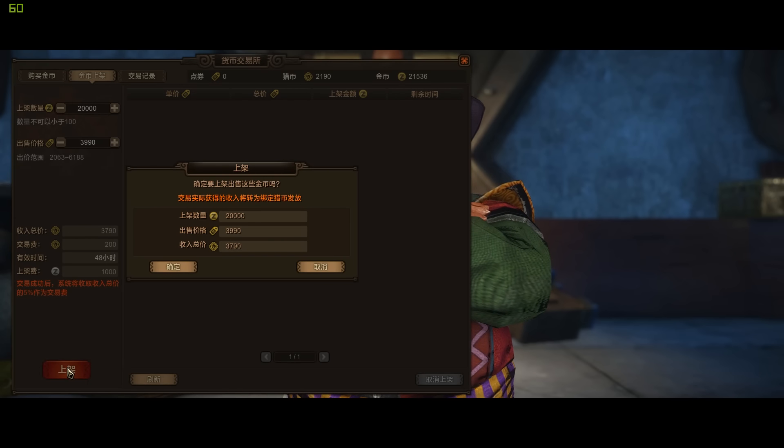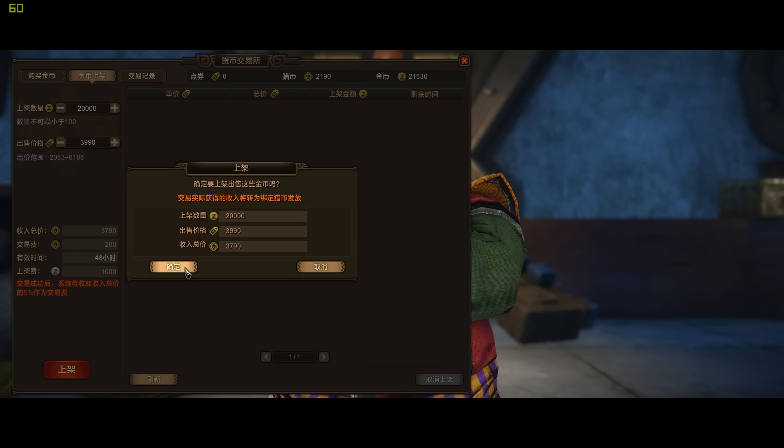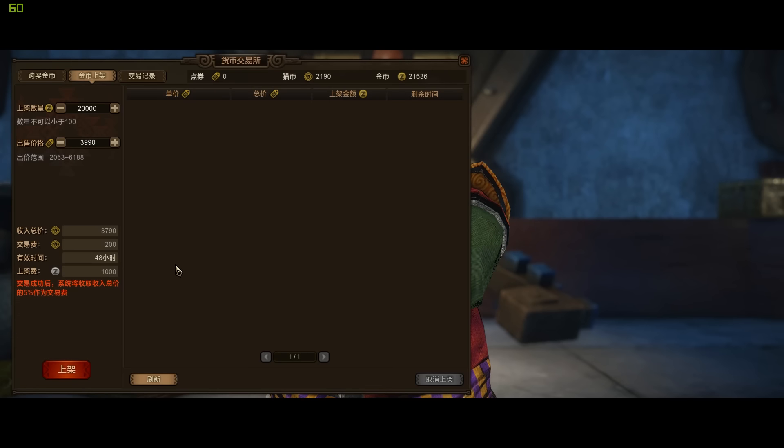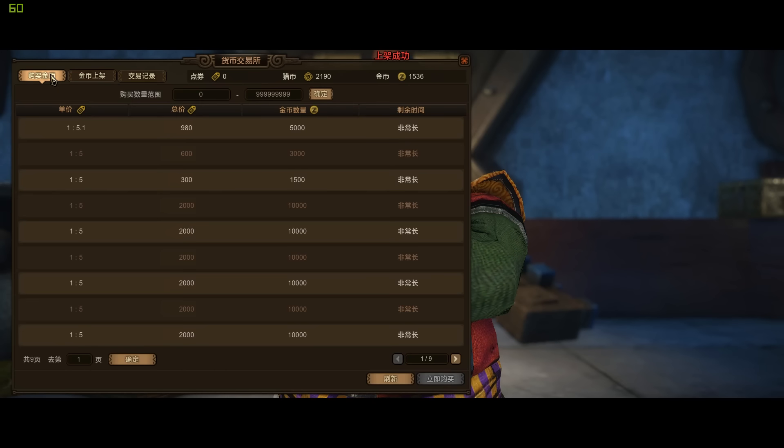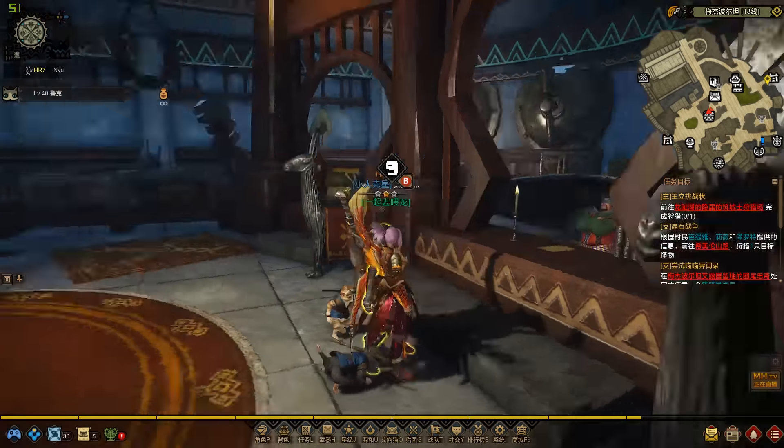Before we click OK, keep in mind that the bank will keep some of your coins, as you can see here. We said we want 3,990 and we're only getting 3,790 because the bank keeps 200 gold coins. On top of that, you have to pay a 5% fee. Now we've made our offer, and if we go back to the first page we can see all the offers currently available. Our offer just appeared on the first page because our price is a little better than the average one-to-five rate.